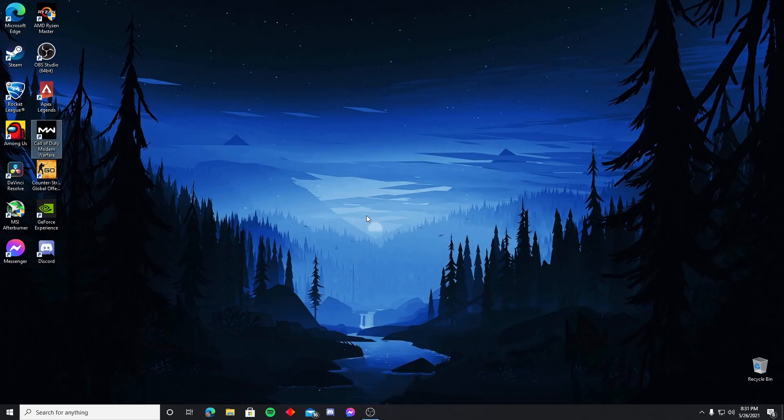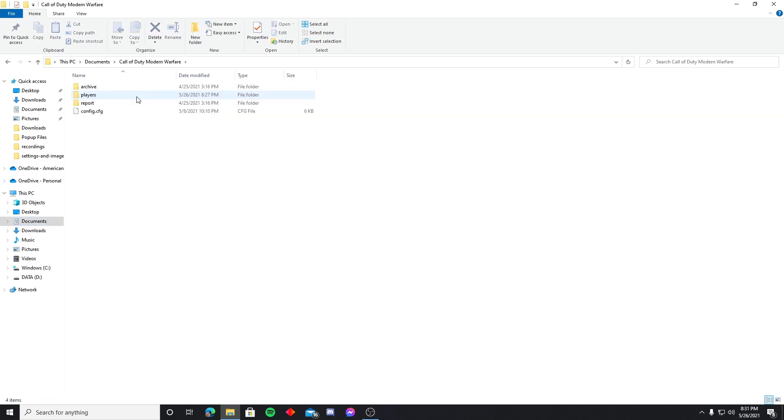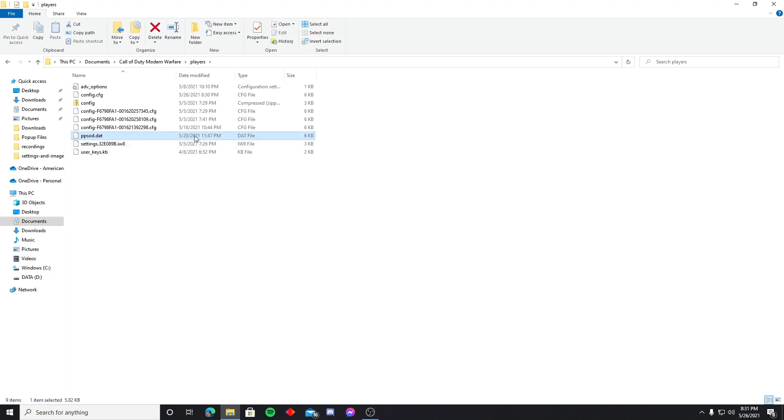Next thing I did: I went into my Documents folder where your Modern Warfare folder is. I went to Players, and there's this file right here — the ppsod.dat file. Selected it and deleted it. So delete that file, then close out of that folder.